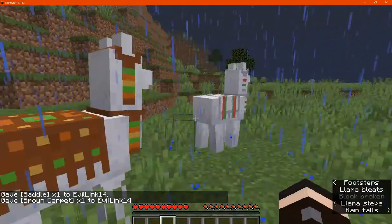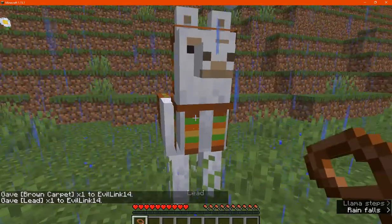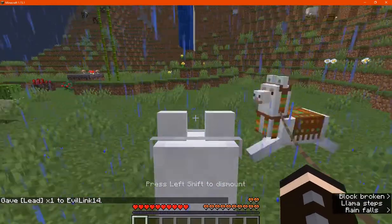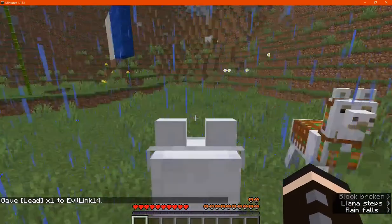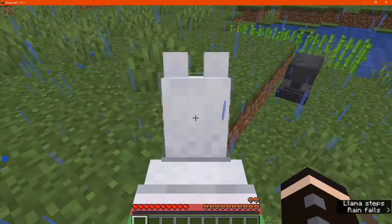Obviously if you wanted to join llamas you could have it where you typically do a caravan and obviously lead other players if you wanted to, but also still ride on the llama.